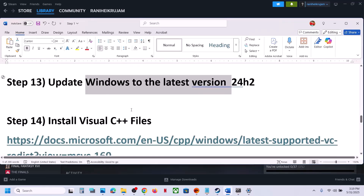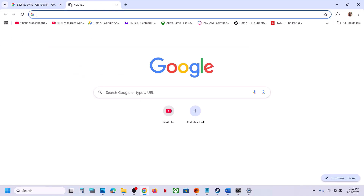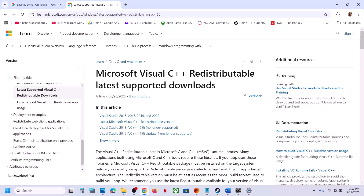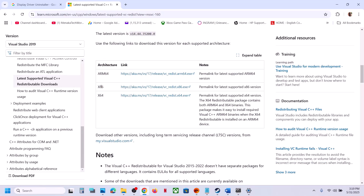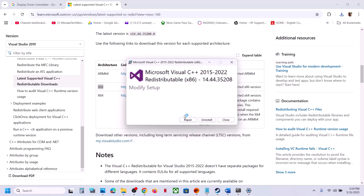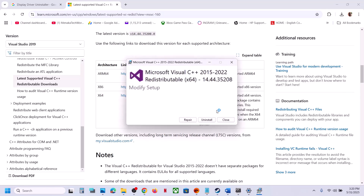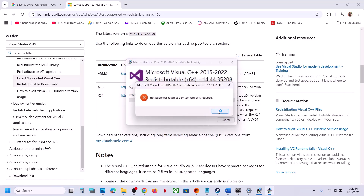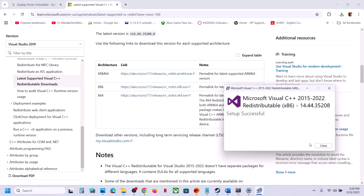Still not working? The next step is to install the Visual C++ redistributable files. The link is provided in the video description — open it in a browser to go to the Microsoft website. Download the x86 and x64 versions and install both. If you see a Repair option, click Repair; if you see Install, click Install. After installing both files, you must restart your computer — restart is mandatory.